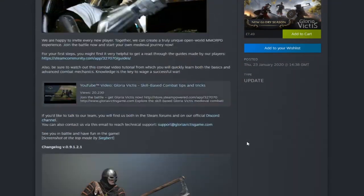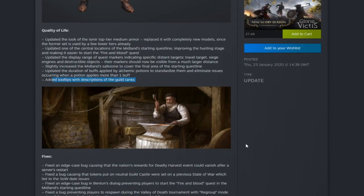There's not a lot in this to be fair. We're gonna get straight down to the quality of life update - the look of the Ismere top tier medium armor. I'll show you that in a second, you've probably just seen it anyway. Updated one of the central locations of the midlands starting questline, improving the hunting stage and making it easier to start the fire and blood quest.